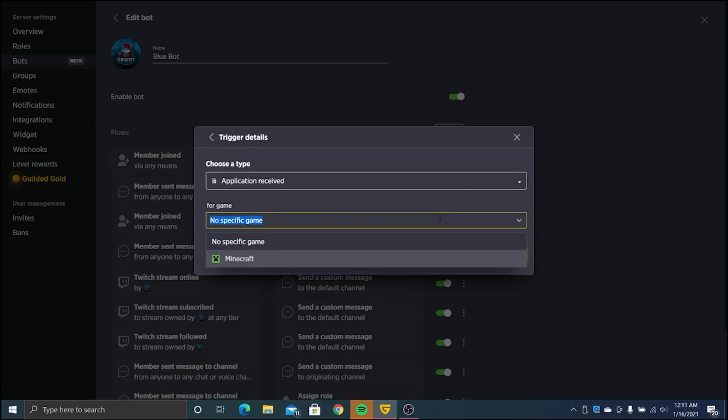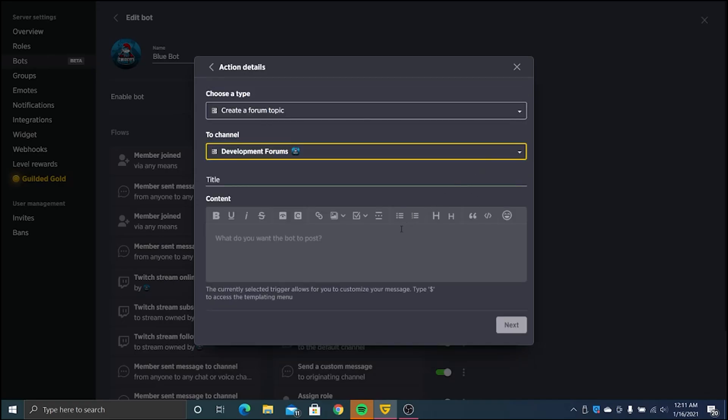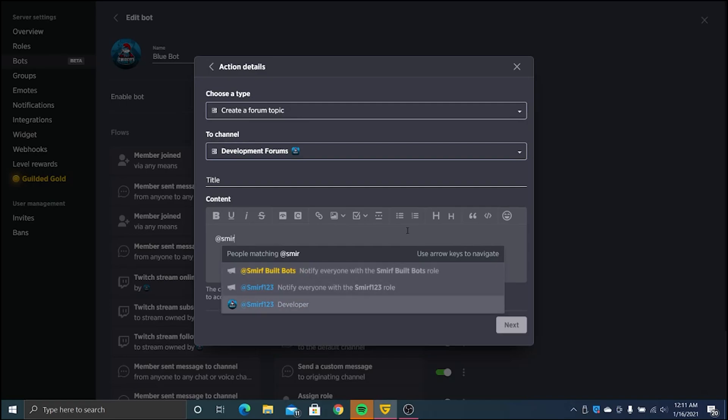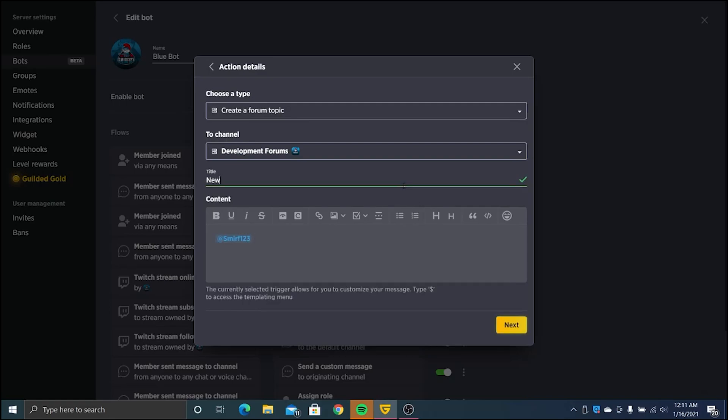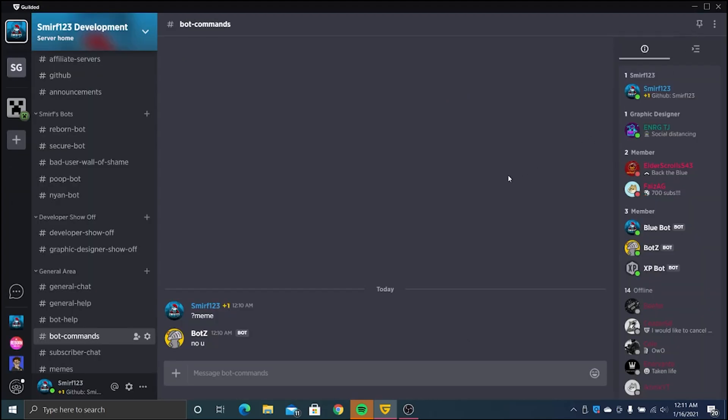You can set up when someone submits an application, for example for Minecraft. I'll create a form topic — 'add smurf', new app — and save it. When someone sets up an application, which I don't have applications set up in the server yet, but when someone does it will ping me and notify me that there's a new application. There isn't too much right now, but I can't wait to see how this evolves, and how the bot API along with this bot builder is going to challenge bot developers to actually make something good.